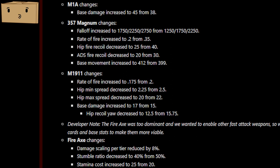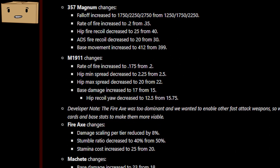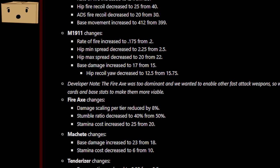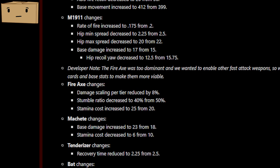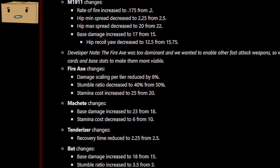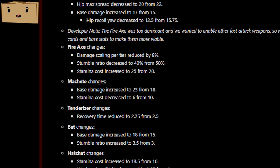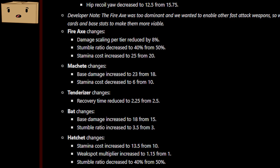Overall, the fire axe was nerfed — the damage was decreased, the stumble was decreased, and the cost of stamina was increased. The Machete, however, had its damage increased and its stamina cost decreased. The Tenderizer also received a buff, if you ever get lucky enough to find it. The Bat received a buff to its damage and its stumble ratio. The hatchet was changed so when you use it, you need to aim for weak spots — the stamina cost was increased and the stumble ratio was decreased, but the weak spot multiplier was increased.